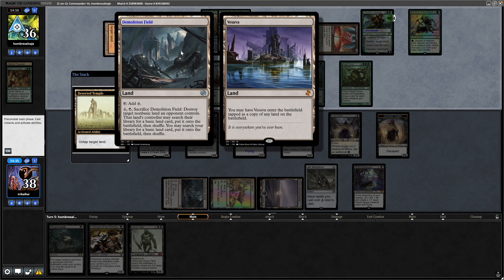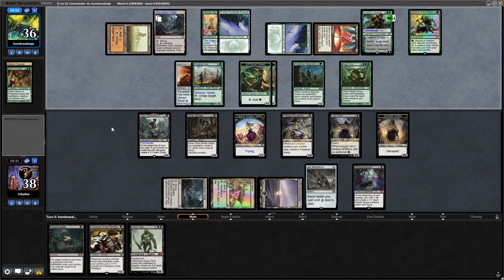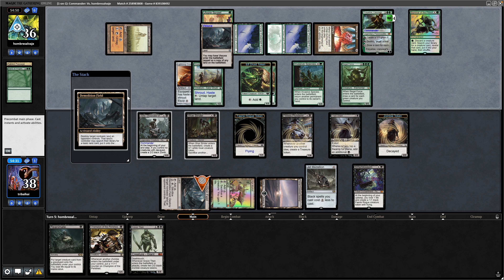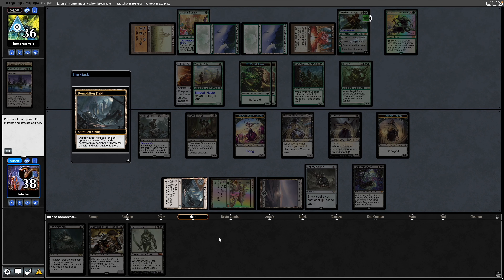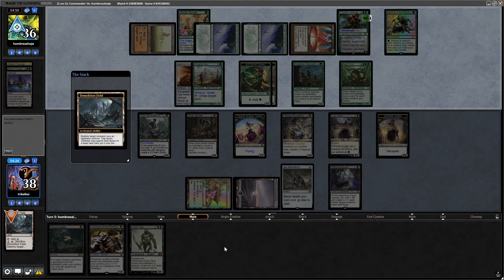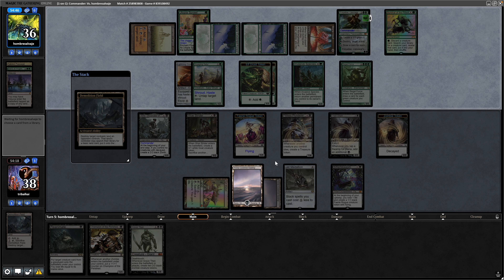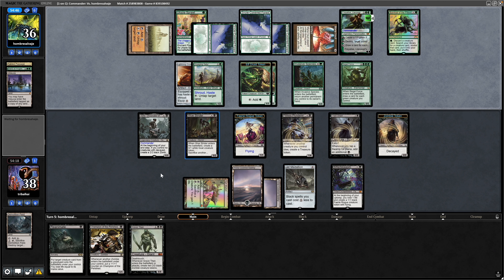Throwing down a Vesuva as a Demolition Field — they can't blow up our Swamp with that. The Vesuva comes in untapped and they're going for the Gaia's Cradle; they're really worried about losing it. They do shuffle our library for us though, and we get a Swamp regardless. So we don't know what's on top of our library now — we could sacrifice something to have a look at that with Woe Strider, but we've got the mana for the Grave Titan now regardless.